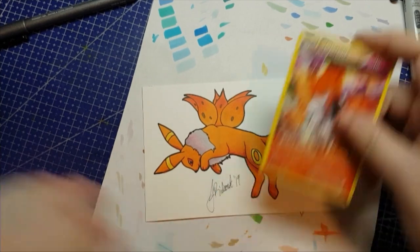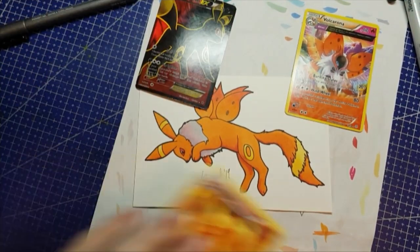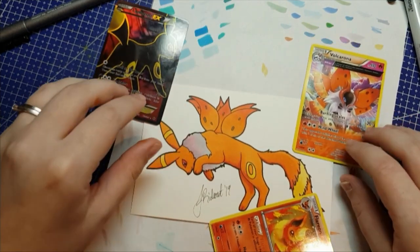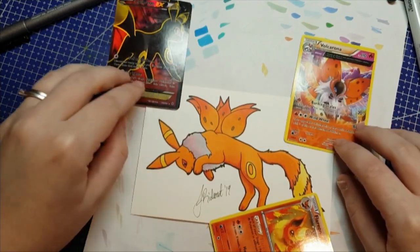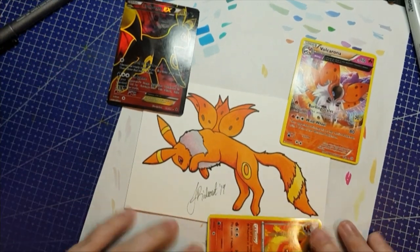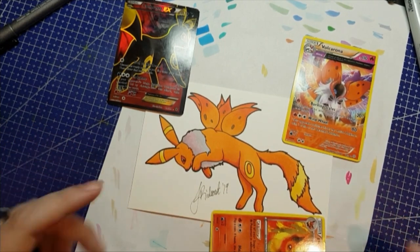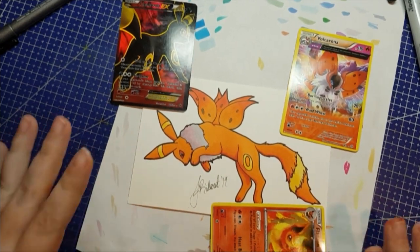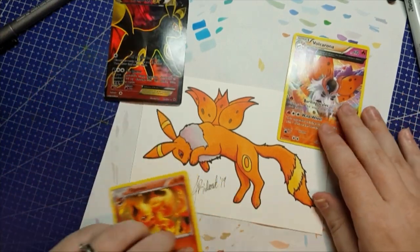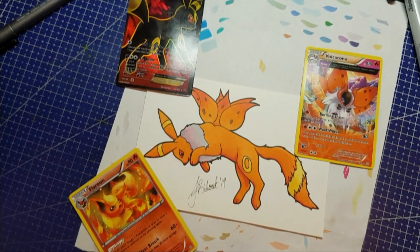Alright, so here we go. We combined Umbreon, Flareon, and Volcarona. I am terrible with pronouncing these today. I think I'm going to call this one Volcarion. Let me know in the comments down below if you would have given it a different name, if you would have used a different combination of traits. I will see you next time — thanks for watching!